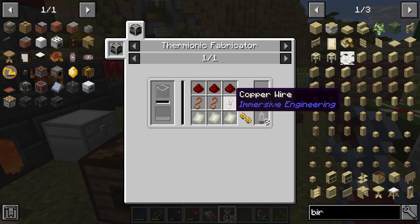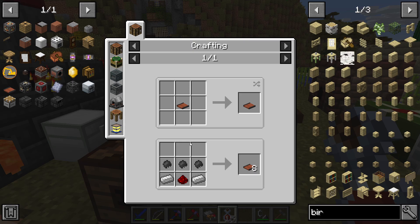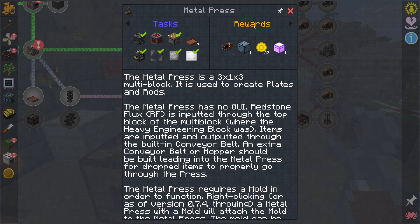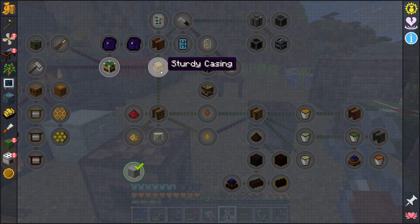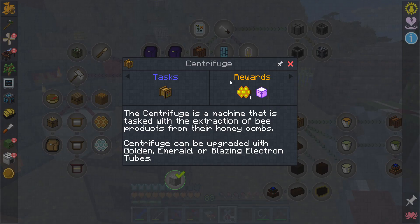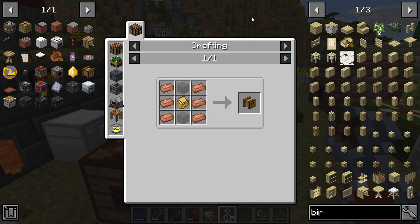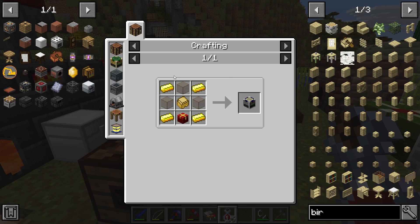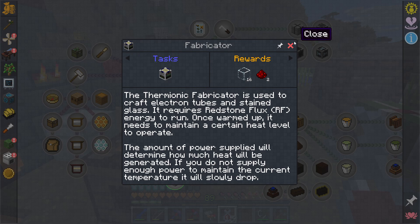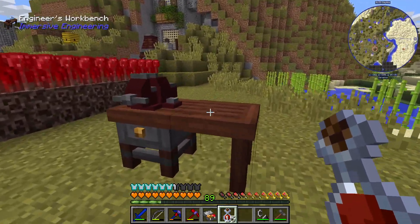For this we need to make a thermionic fabricator — that's not too hard to make, just nickel plates and stuff. We also need rubber, which is made at the industrial centrifuge. Both are pretty easy to craft — the centrifuge just needs sturdy casing, copper, and glass. The fabricator needs glass, gold, and sturdy casing as well. Easy. So I'll go ahead and get those crafted up and be back.